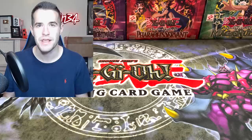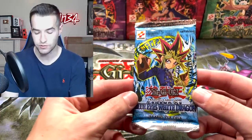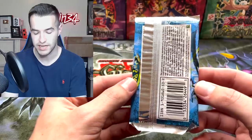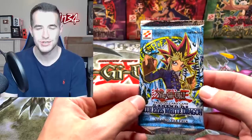Today we're opening the rarest Yu-Gi-Oh pack — first edition Legend of Blue Eyes. What's up guys? We're back with an epic video today. We have a first edition Legend of Blue Eyes White Dragon pack. We will be opening this in today's video. It's gonna be insane. First edition LOB.